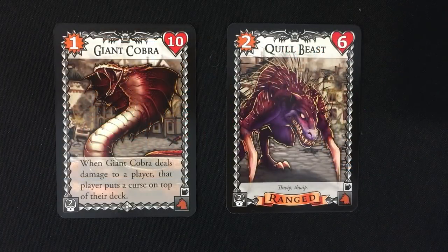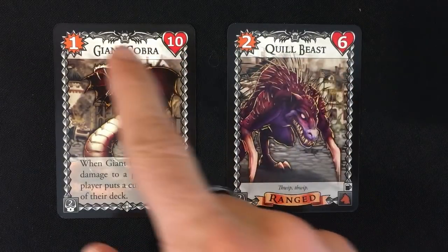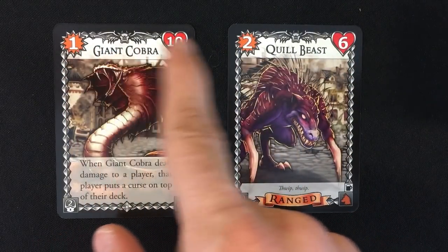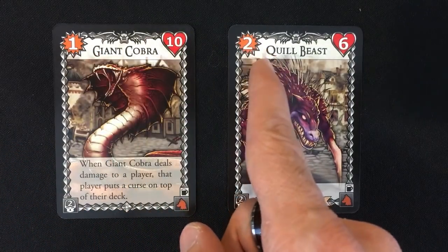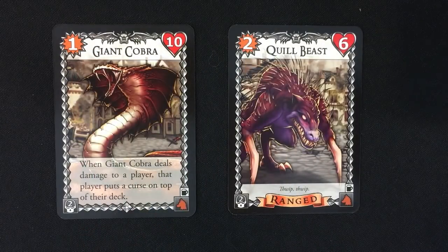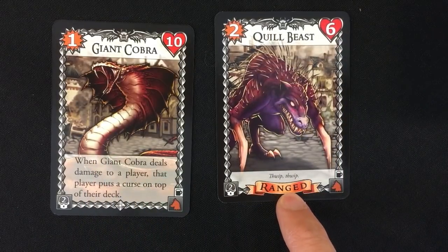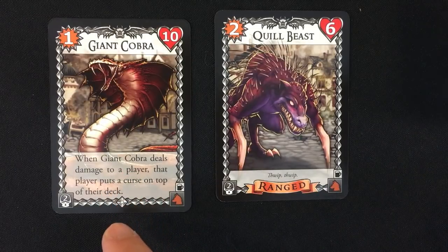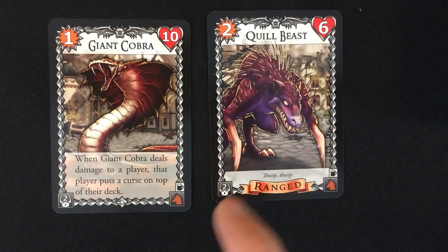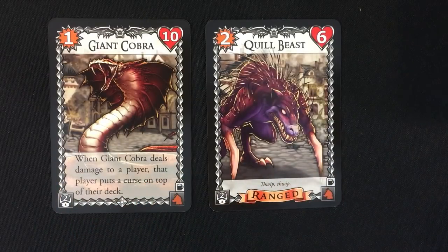Each monster has a life stat, a damage stat, and possibly special text or keywords. The Giant Cobra deals damage and makes the player put a curse on top of their deck — a dead card that clogs your deck. The Quill Beast is ranged, meaning you can't fight it until you've defeated all non-ranged enemies first. So I would have to kill the Giant Cobra before attacking the Quill Beast. City Hall is going to take three combined damage per turn from these two monsters.